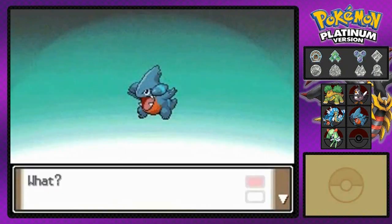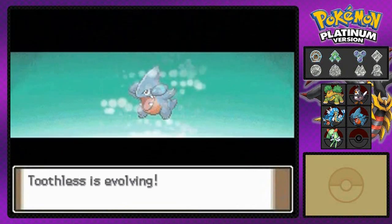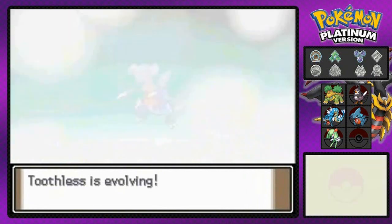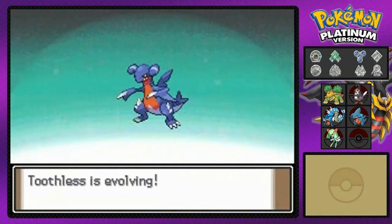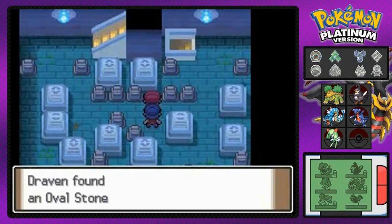We got some money and would you look at that, Toothless is evolving! Homeboy right here is looking like 59 pounds of a tank. After a little bit of training and experience, it is finally evolving — and into Gabite! That can only mean one thing: it's a lot stronger, and it has pointy fingers to stab you and all that stuff.